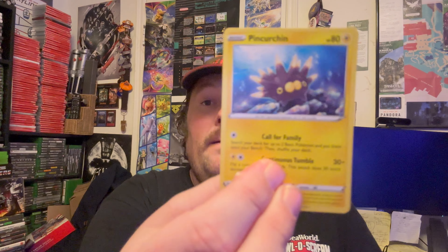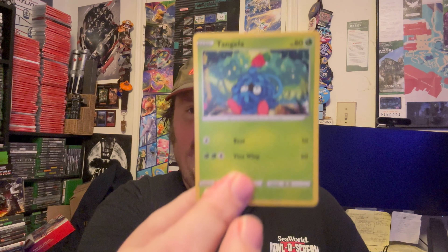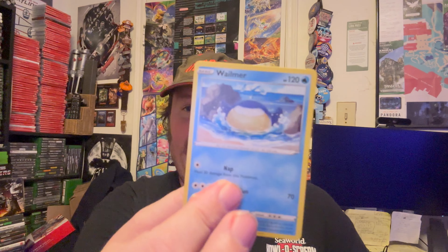I hope these last four packs are not all busts — that would be anticlimactic. Maybe we're not done. Pack seven: Psychic energy. Maybe this is just an insane box with pulls in every pack. Inkay, Rescue Carrier, Bisharp, Tangela, Ball Guy, Meowth, Wailmer. The rare is a non-holo Luxray, and we got Trekking Shoes — that's our first bust pack with just a non-holo Luxray. We've still done very very well overall, so having one bust pack is fine.